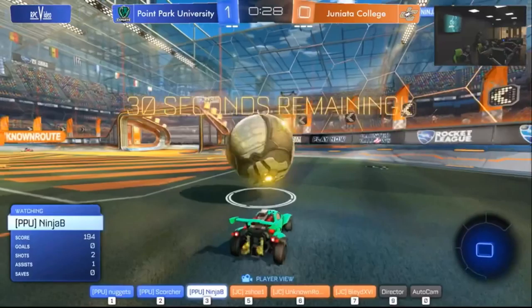Then Ninja B — oh my gosh, man — these juggling plates from Ninja B. Perfect setup by Ninja B, flipping it right over to Scorcher, right over the defense's head, and just tapping it right in by Scorcher. Great play, an impossible dagger with only 26 left to play here in game two. I am loving this gameplay from Ninja B.